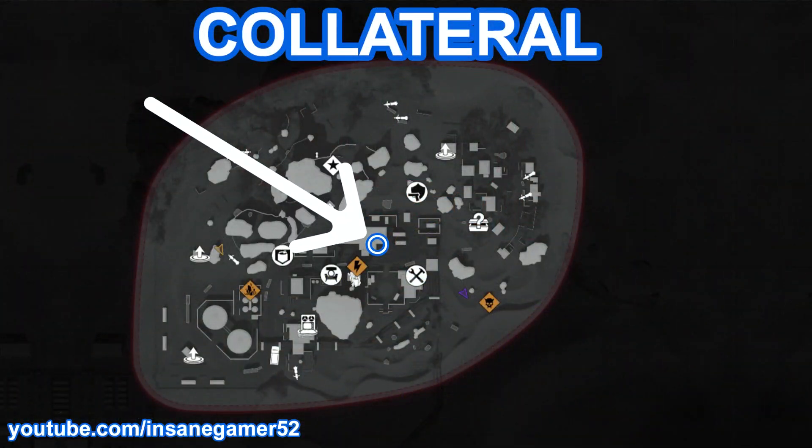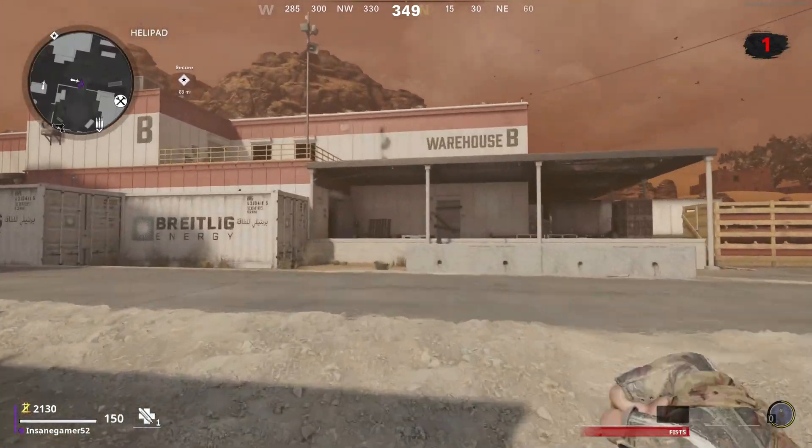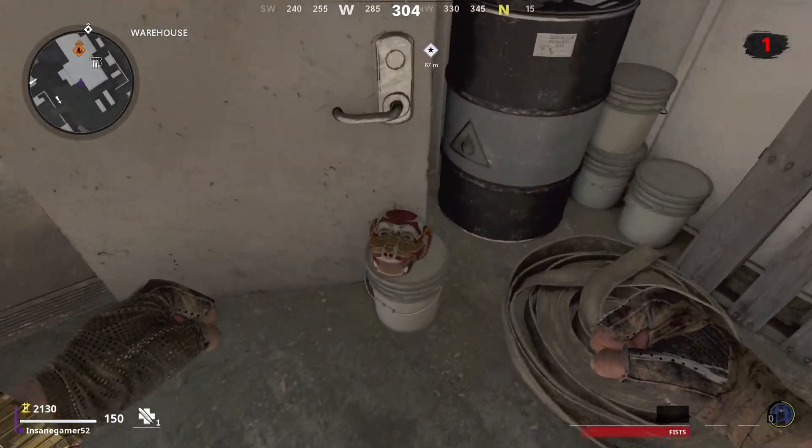Here's where to find the Monkey Mask on Collateral. Head to the warehouse area, and it will be sitting on top of this bucket right outside the door.